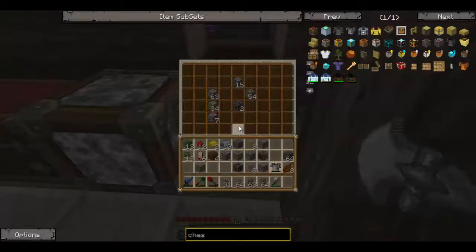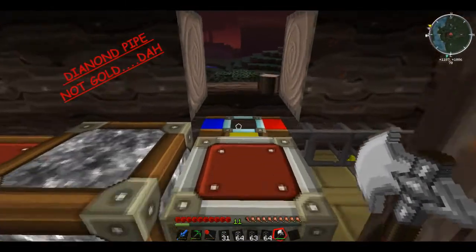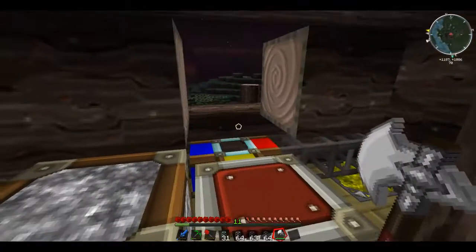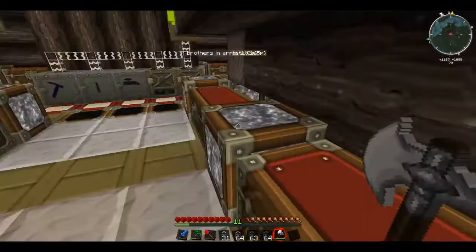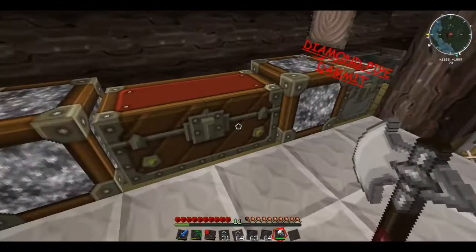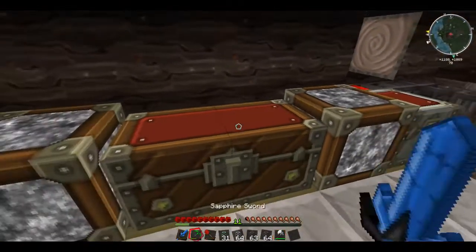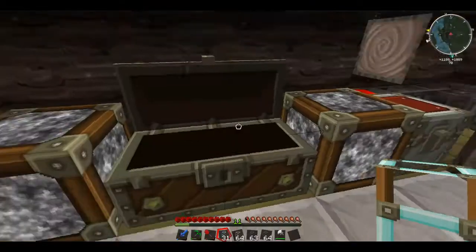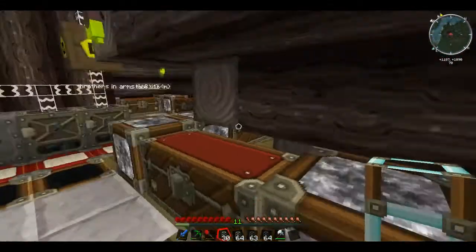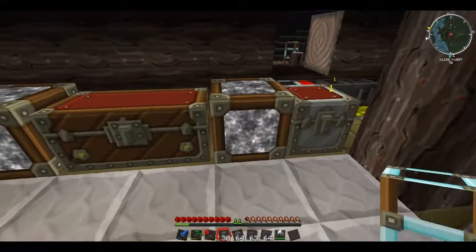Iron ore, cinnabar ore — I think that's almost everything. If not, it'll get to the end of the sorting system and I'll grab it later. So that's basically how you set a diamond pipe up. When things come through the pipe they travel along, hit this pipe, stop, and go into the chest. Anything else continues straight through. You can also put two diamond pipes at the back and it will sort them out — I've tested it. If you need up to 20 slots, just put two diamond pipes at the back and that works fine.